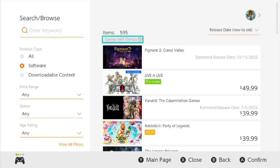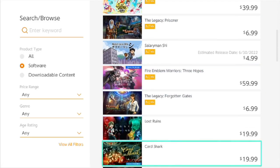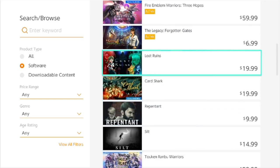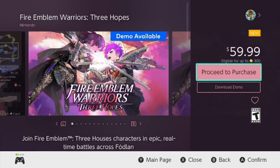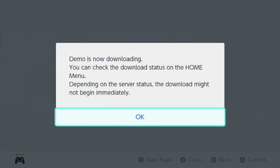Now that we're in, you can see there are about 595 games that have demos. You're going to see some are a little pricey, but some are cheaper — it's about what you want to play. It's just a way to try. So let's go to Fire Emblem Three Hopes. You open it up and instead of going to 'Proceed to Purchase,' you go one down to 'Download Demo.' You hit Download Demo and the demo begins downloading.